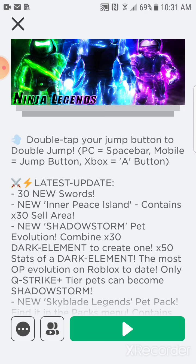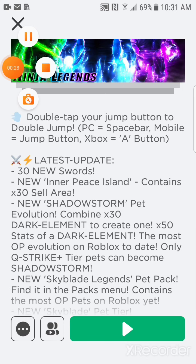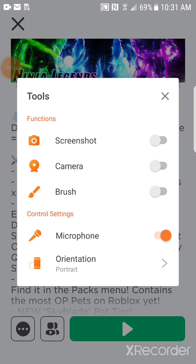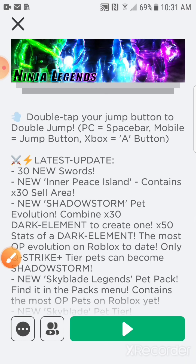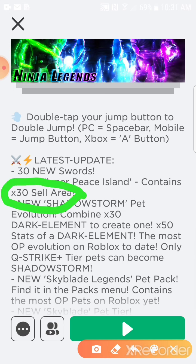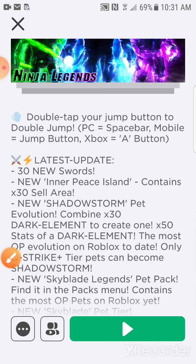Anyway, let's get started. They've got 30 new swords and a new island. This is the best thing because the last one at level 25 doesn't give you a lot, but this one gives you 30 times the pet multiplier. The new pet is good — the oldest pet at 10,000 would cost a player a lot of money. The next thing is the new shadow pet.